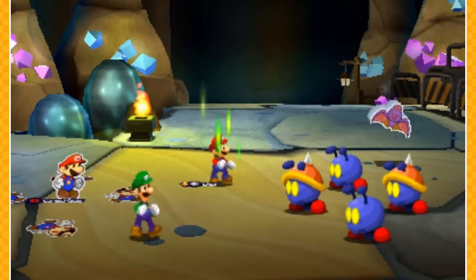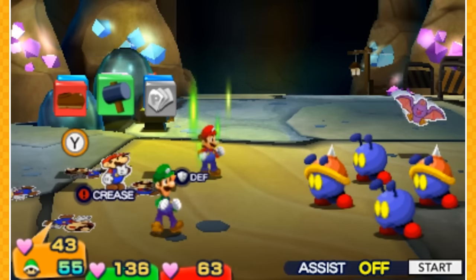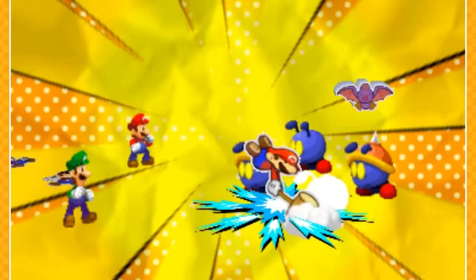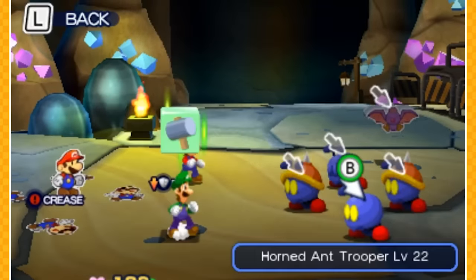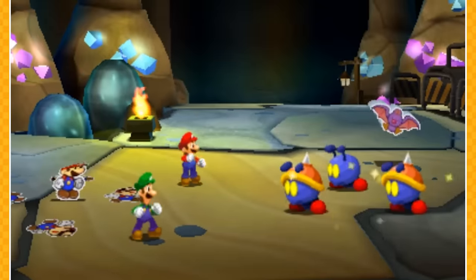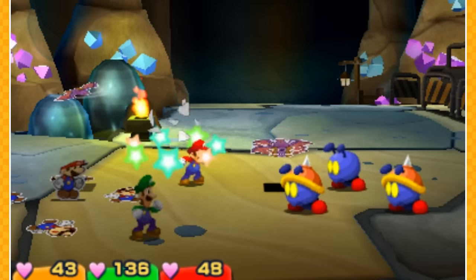These guys are level 22 — we are so under-leveled for this right now. We're only one person right now; Paper Mario just doesn't care. Come on Luigi, finish this off for us — I need you to just finish everything. We need to kill these guys immediately. That was stupid — that was your road there.